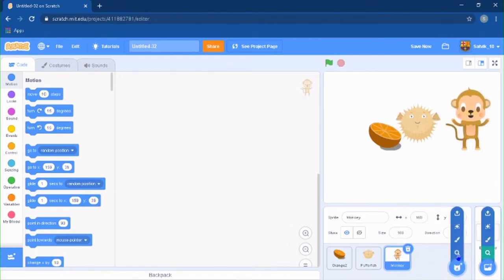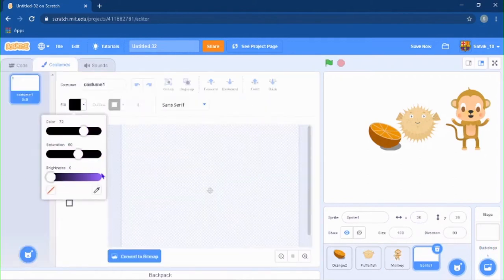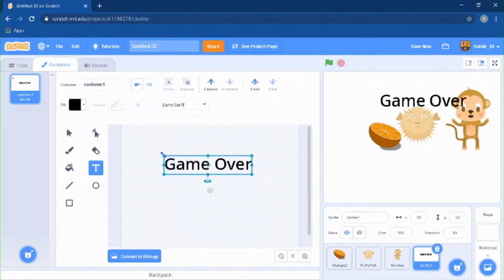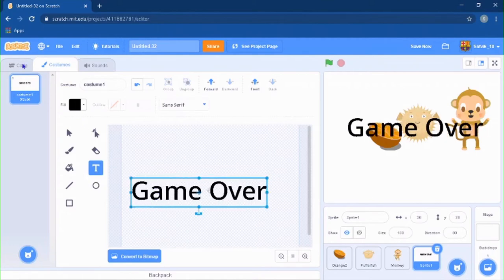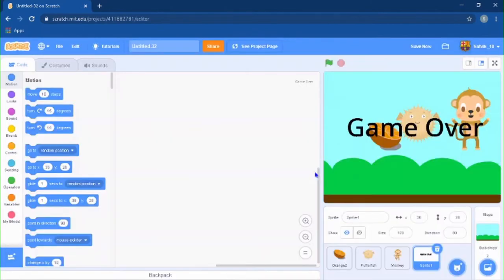Now make a new sprite by painting it. Select the text tool and type 'game over' — make it bigger and try to place it as centered as possible, somewhere around the middle of the stage. Now pick a backdrop; I'm just going to pick Blue Sky 2.